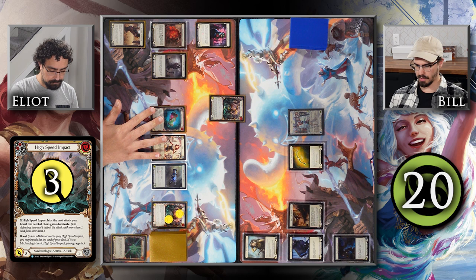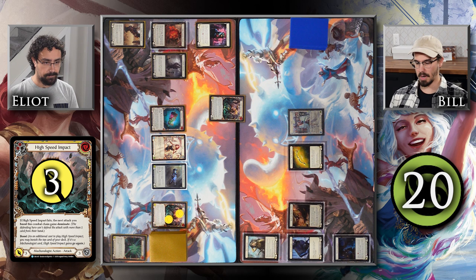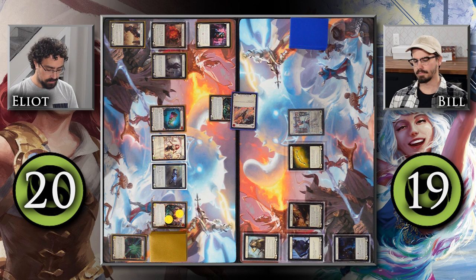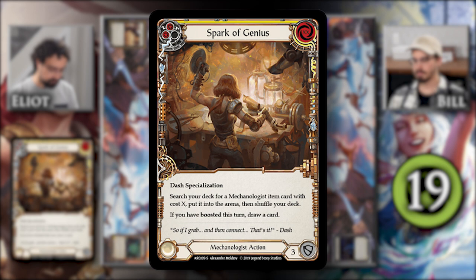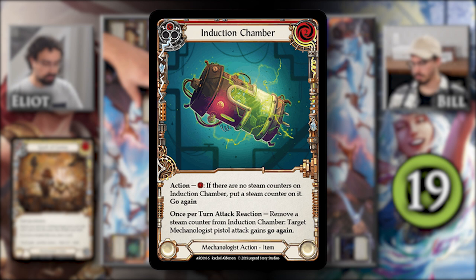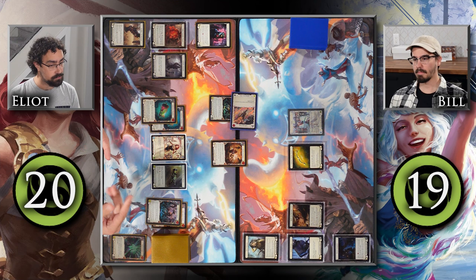It has go again, and if it hits, the next thing I boost gains dominate. I'll block two of that and take one. However, I'm not going to boost — I'm going to play Spark of Genius. I currently have two resources floating and I'll pitch this other yellow High Speed Impact, so X equals two. I'll search my deck for a Mechanologist item with cost two and put it into the arena. I find the second Induction Chamber, and because I boosted this turn, I draw a card.